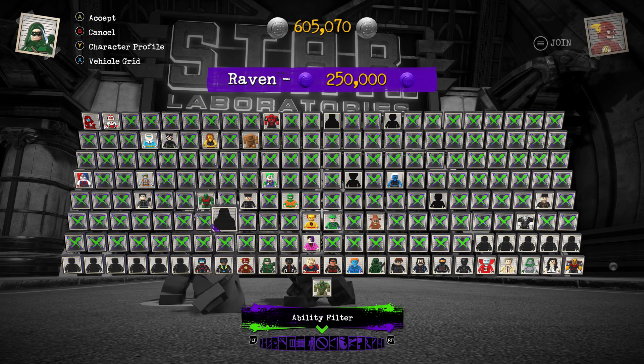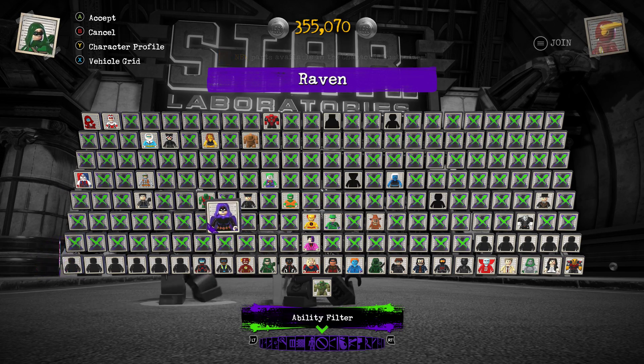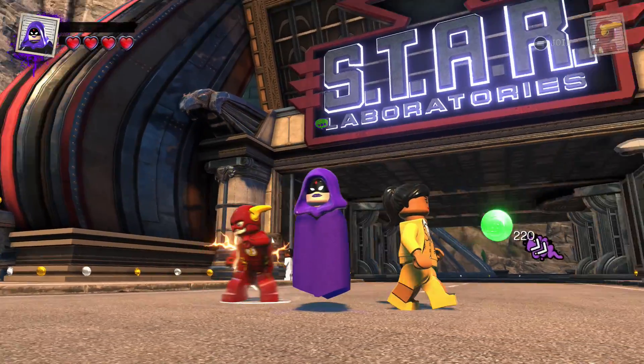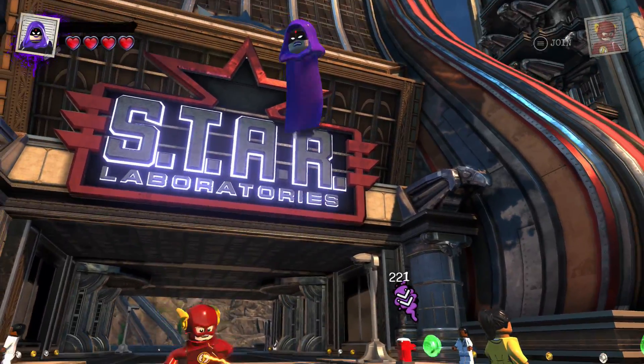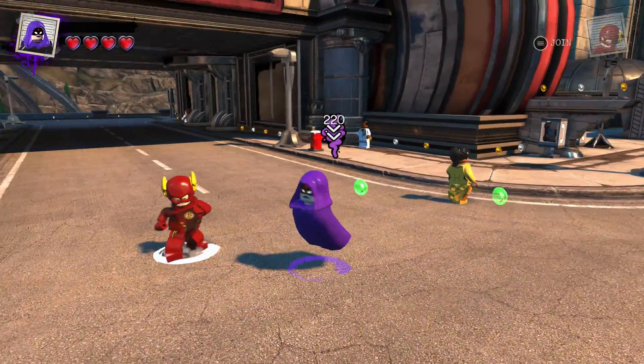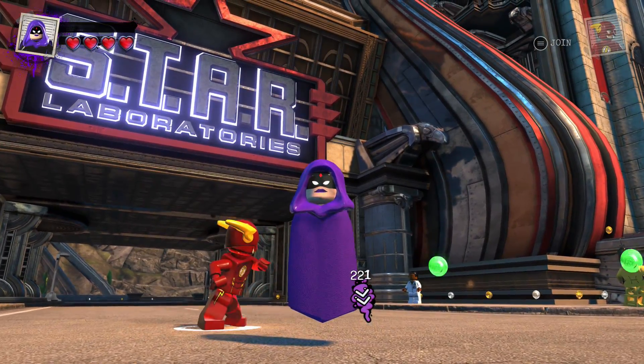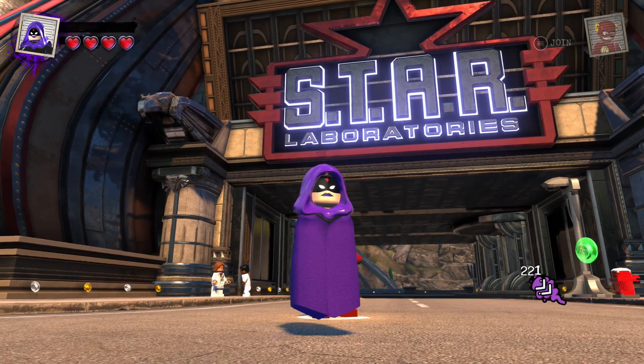Raven right here is a character you can unlock after completing that third level, and she's 250,000 studs. We're going to go ahead and buy her now because I've definitely had a lot of people asking about her. Here she is — Raven's really cool. She's a lot like she was in the Teen Titans Go pack in LEGO Dimensions.